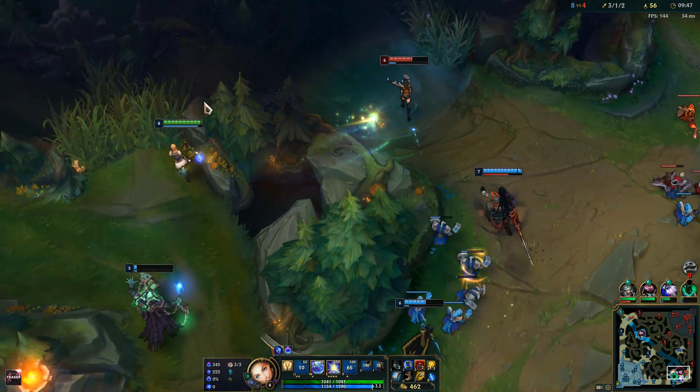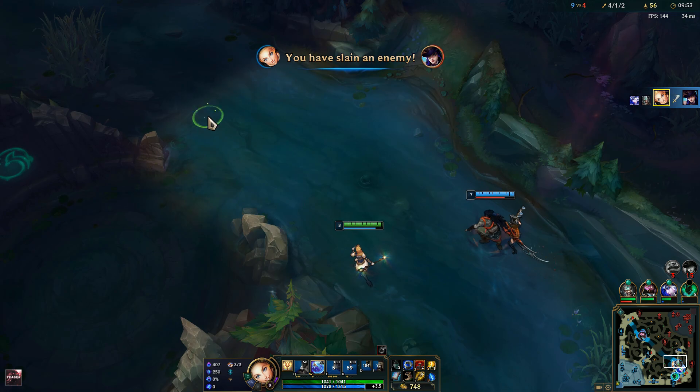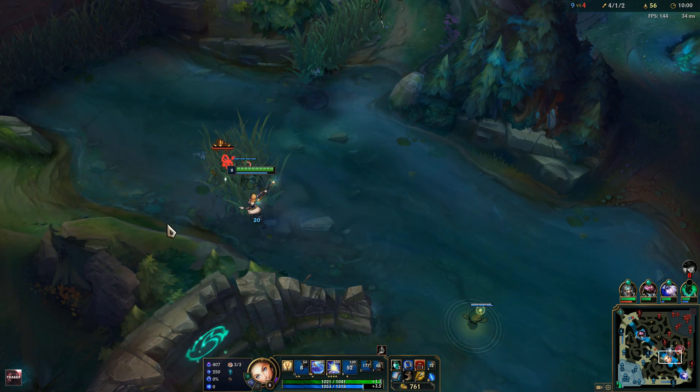The E does have a bit of a delay, so I'm going to use it to slow — I don't use it immediately. He also has a bit of delay on his ability. So if your opponents have vision on you, it's of course hard to land.